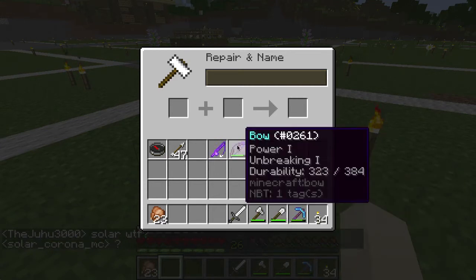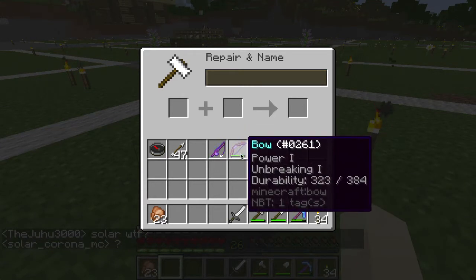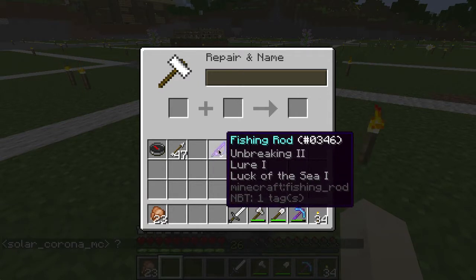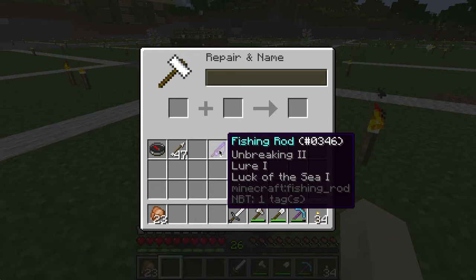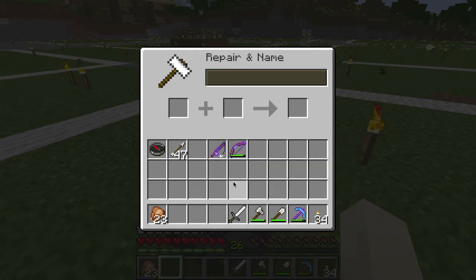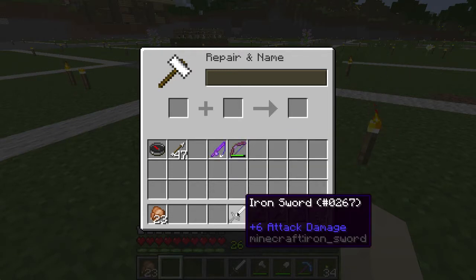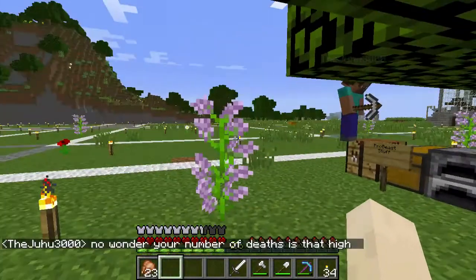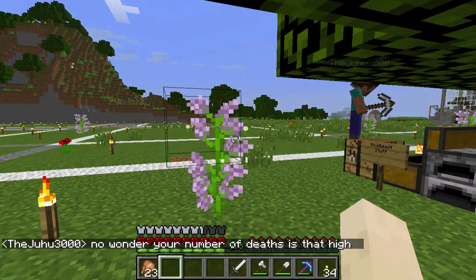I don't want to name this bow because it's not really that great — I'd like to get a better one. This fishing rod is pretty good, with luck and lure, so let it get a little better. None of these are enchanted at the moment.